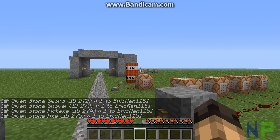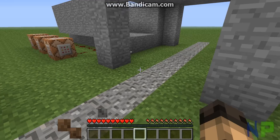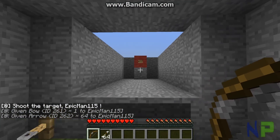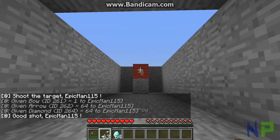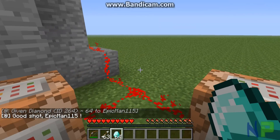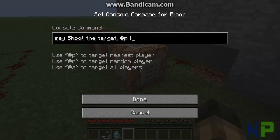Here's something that would be more realistic in a custom map setting. Say you're on an adventure and you're running through, or even in a tutorial world, and you have to shoot the target. So let's just aim, and I win diamonds. This contraption isn't the most complex. When you first hit this trip wire, it uses the say command targeting the nearest player — shoot the target at P, which in my case is epic man 115.